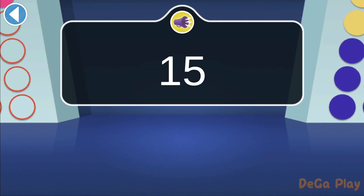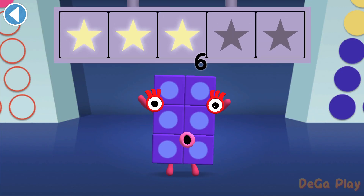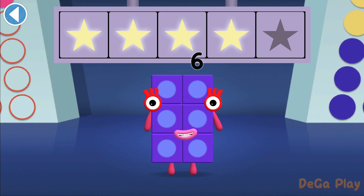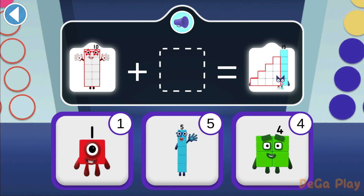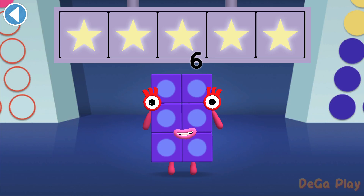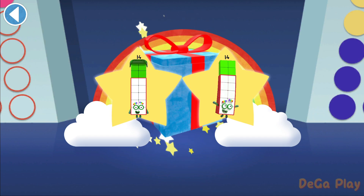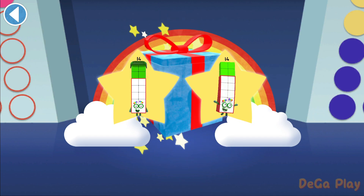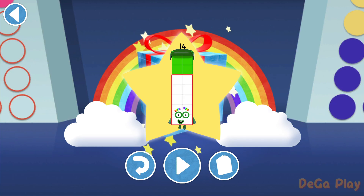Can you find Number Block Fifteen? Woohoo! You won four super shiny stars. Number Block Ten plus which number block makes fifteen? Hooray! You won five super shiny stars. Well done! You've unlocked a sticker. Which sticker will you choose? You can choose another sticker next time. Try to collect them all. Play again to unlock another sticker.